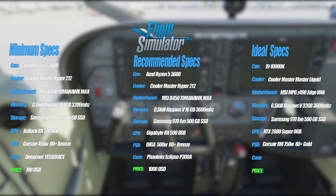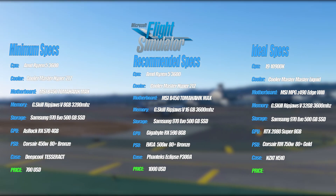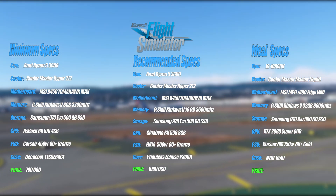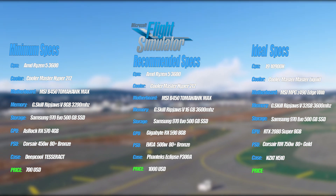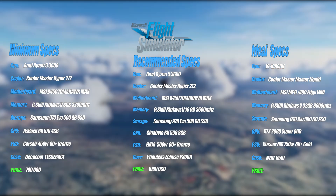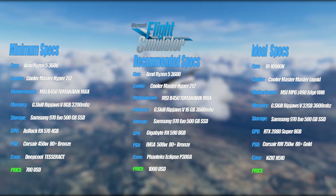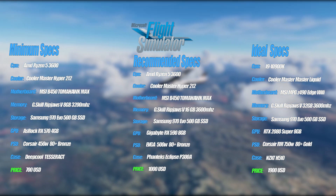For the power supply I went for the Corsair 750W Gold Certified, which is plenty enough for this setup. The case is the NZXT H510, which I actually personally have — it looks great, nothing to complain about, and has great fans. The total price is 1,900 USD.